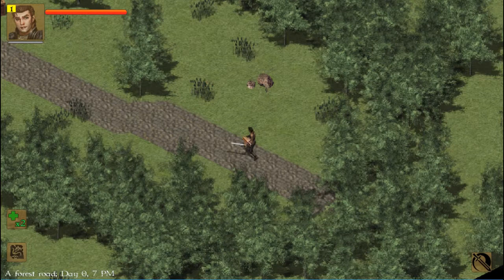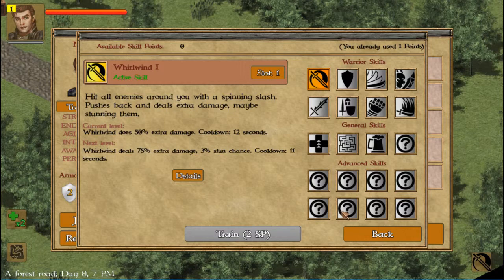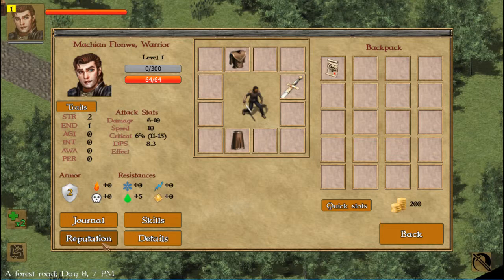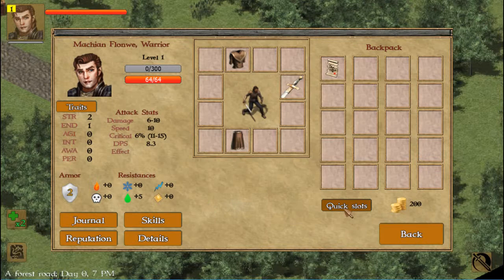Welcome everybody to Exile Kingdoms. Just coming into the game here, and I just want to start off showing that I choose to be a warrior. I choose one skill. I have one point from the beginning. I choose to put two points in strength and one in endurance. That was all I have for startup.